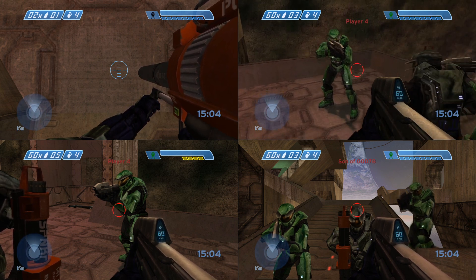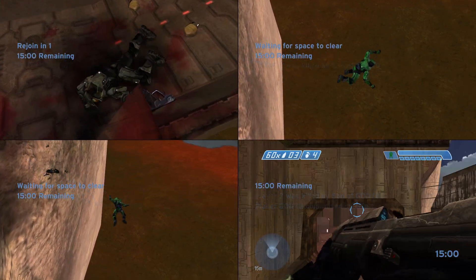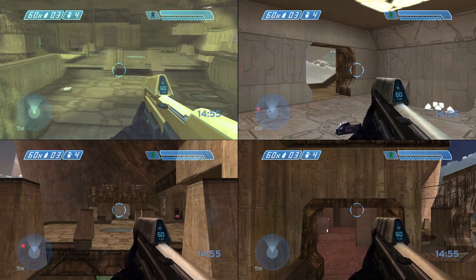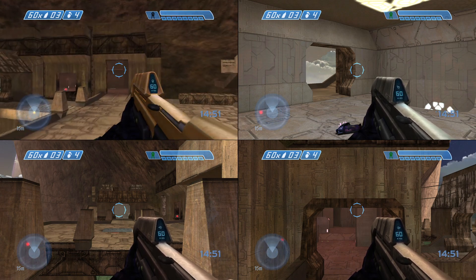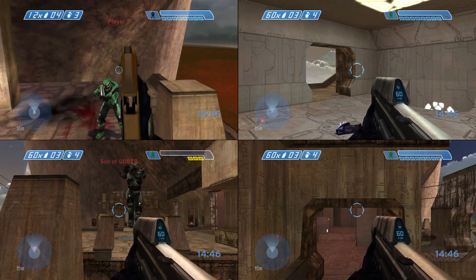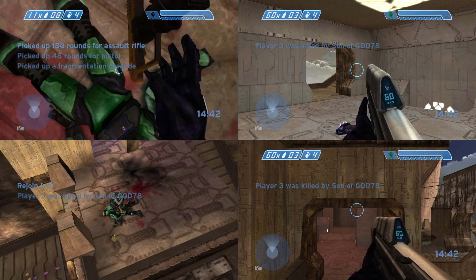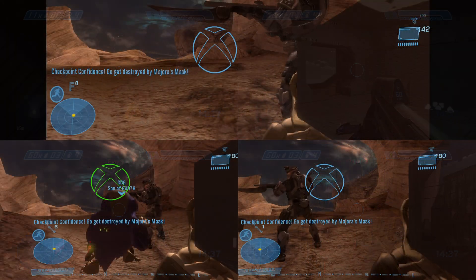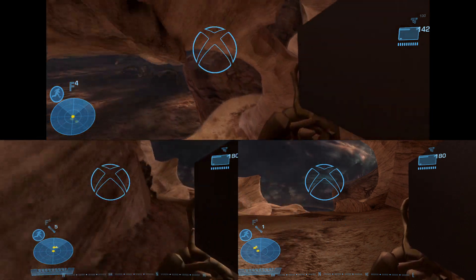To give you a rundown: this split-screen mod works with every single Halo game and supports up to four players no matter what Halo title. That means you can play four-player split-screen in Halo: Combat Evolved or Halo 2, which don't normally support four-player co-op. This mod breaks that limit. And if you're playing co-op in Halo 2 and another buddy has the same mod, you can have up to eight players. Playing something like Halo 3 or Halo Reach, which have four-player co-op, you can get up to 16 players in the lobby.